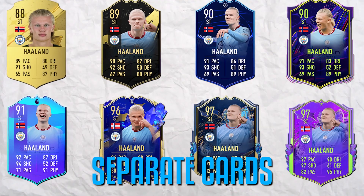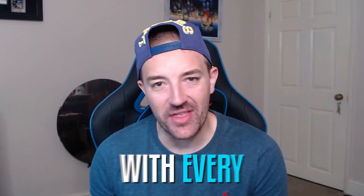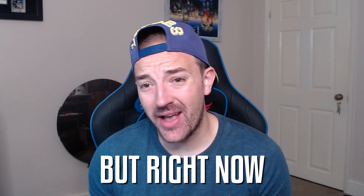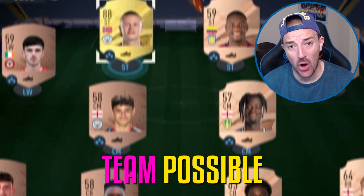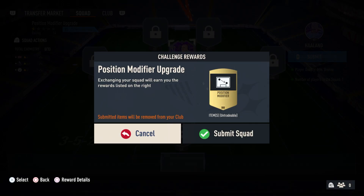Erling Haaland has eight separate cards in FIFA Ultimate Team and today I'm going to score with every single one. Every challenge we complete today will unlock Haaland's next card and allow us to upgrade the team. Later on there will be one final challenge where Haaland's best version is up for discard.